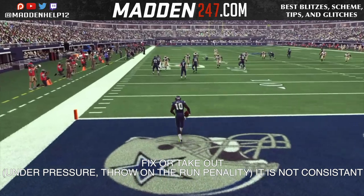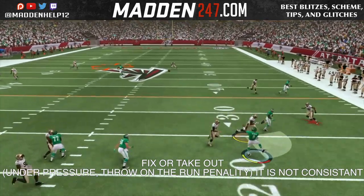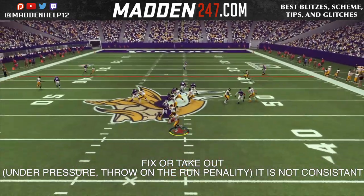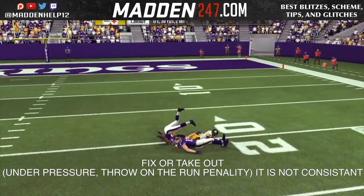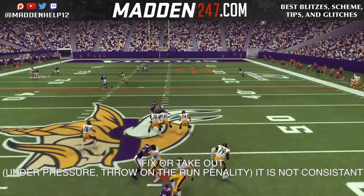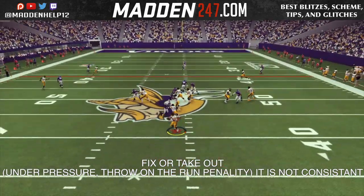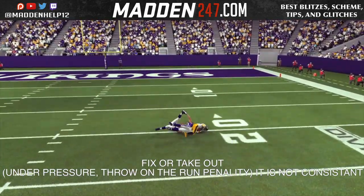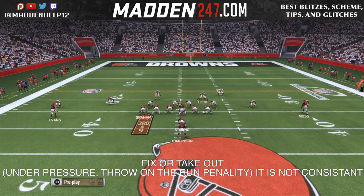You'll see in these next videos where the quarterback is clearly running under pressure. See right here — no throw on the run, throws it perfect, it does not get a throw on the run error. Here, the guy is running around, throwing off his back foot under pressure and everything, lobs it up, and completes the pass. So if you look at these plays, the under pressure/throw on the run type penalty is just not accurate because of these plays that consistently happen.